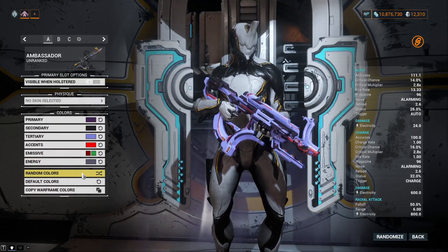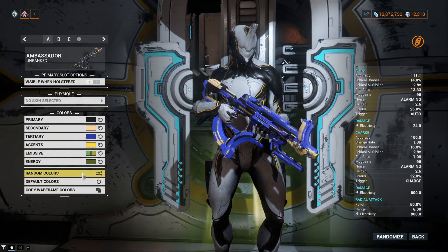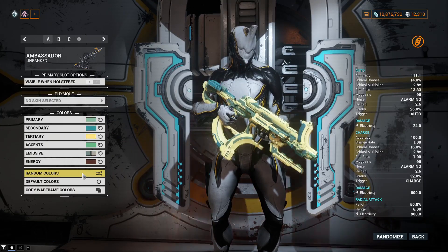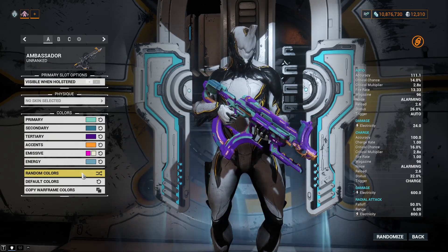Each of these components will take 12 hours to build, and once built, alongside the main Blueprint and 20,000 Credits, you can complete the process, which will take another 12 hours.